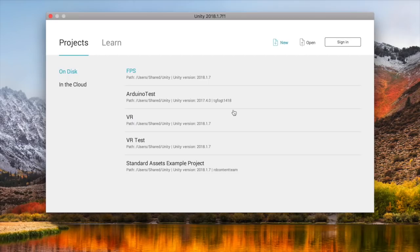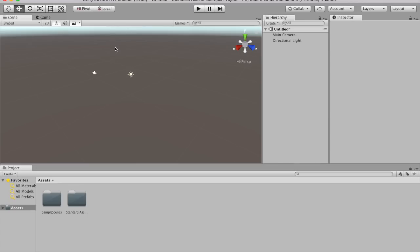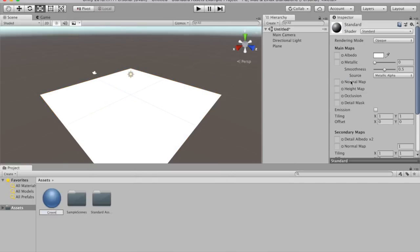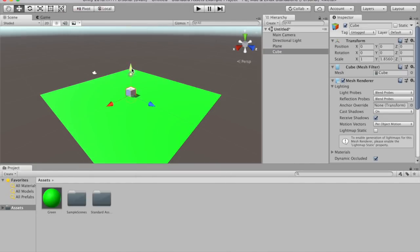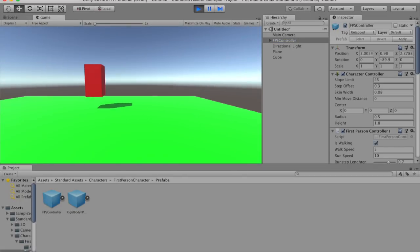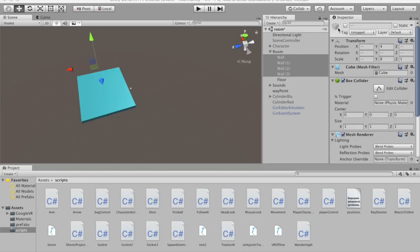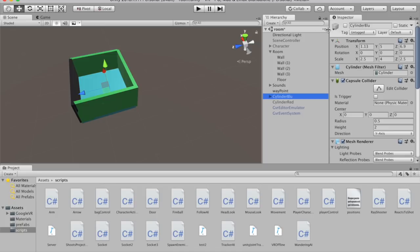This prototype will obviously be some sort of video game, so let's use Unity, a free, somewhat user-friendly video game development tool. I don't know how to use Unity, so I'm going to go watch a bunch of tutorials. I've got a handle on Unity now. You can set up a scene pretty easily and even get a simple game going with some default scripts. I've made a basic scene with four walls to resemble a room, a red cylinder for our dummy, and a blue cylinder for our player. To actually script the behavior of the cylinders, we'll have to write some scripts in C#.